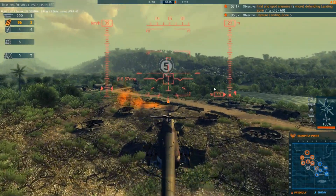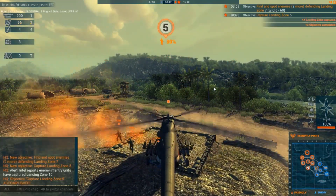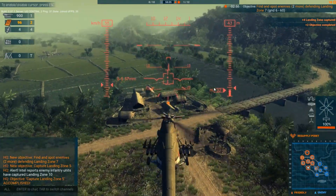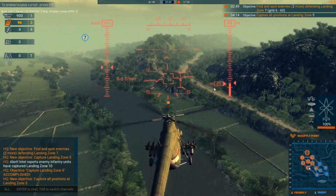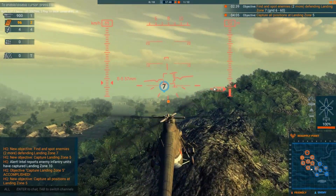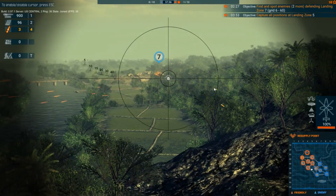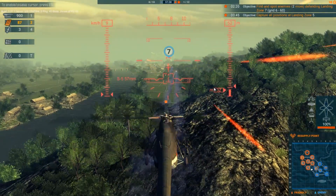We've captured landing zone 5, objective done. Now we have to find and spot enemies, which you can't really do with this helicopter without getting shot up. So we're going to pull over to zone 7 and see if the ATGMs can do anything. This is the first game I'm using the ATGMs — I was curious what you can hit. I tried an ATGM — nothing. They're just a little out of reach of the rockets too, so we're going to throw a couple rockets out there before moving on.